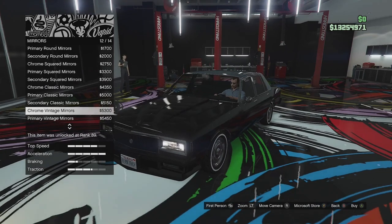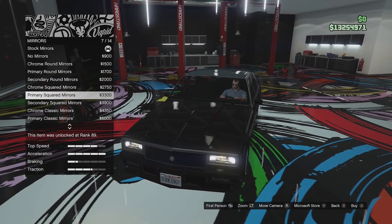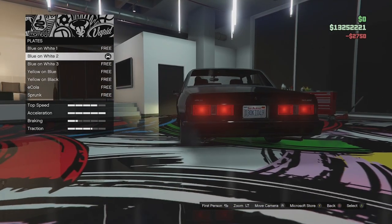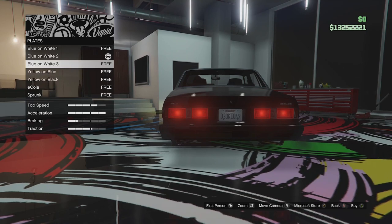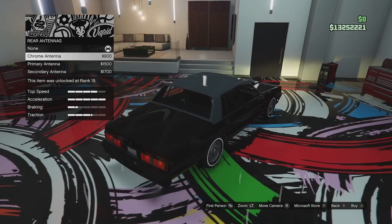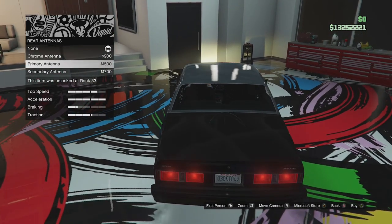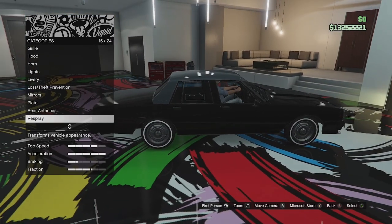The bullet ones look a bit odd as well because everything else on this car is kind of square. I'm not really a fan of the stock ones. I think we're just going to go with these in chrome. Plate options - if you didn't see it on the last car, we can actually get different plates now. There's Sprunk ones and E-Cola ones, so we've got green and red number plates as well as all the normal ones, which is quite cool. For rear antennas, we can go for no antenna or you can have the old 80s car phone antenna style - if you had a telephone in your car you had to have one of these. We can get a chrome one, a primary and a secondary one. Not going to go for it, but it is quite nostalgic.